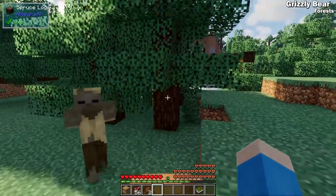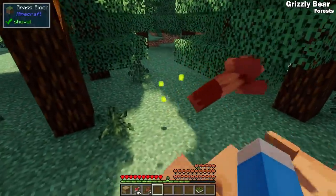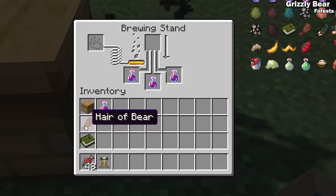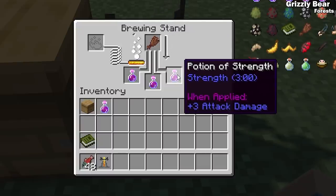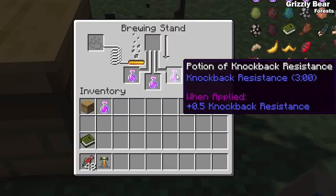If you feed a grizzly bear salmon immediately after it eats honeycomb, you can tame it and use it as a mount. Whether you're on or off the bear, he'll make short work of any enemies you come across. Occasionally grizzlies will shed some of their hair, and if brewed with potions of strength it will create potions of knockback resistance.